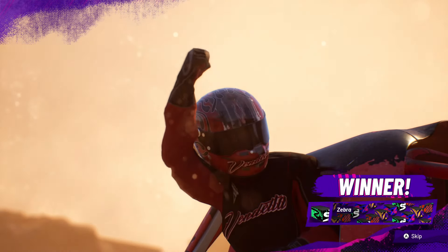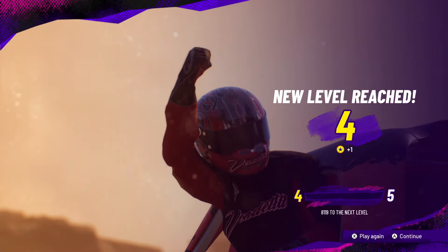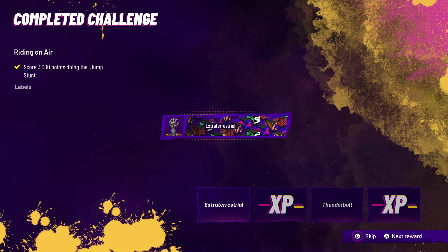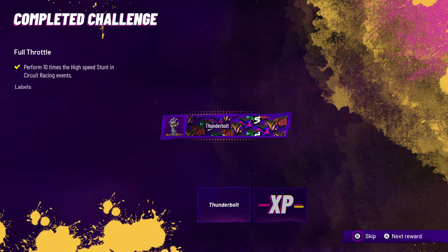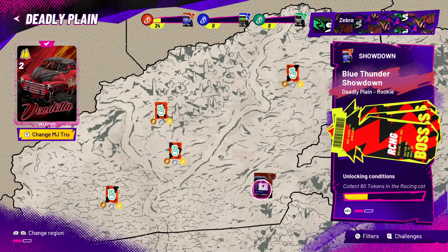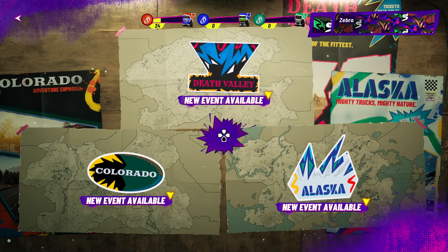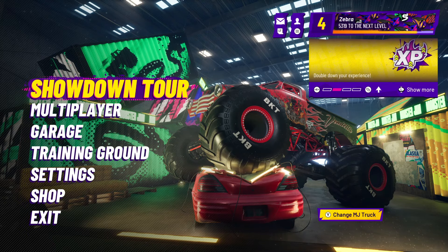Now we know what it means when somebody pushes it to the limit. Monster Jam family, I give you the victor — Vendetta! New level reached: level four, and with it we get a bunch of tokens. Our completed challenge: Riding on Air — score 3000 points doing the jump stunt. That was a super fun taste of all the action in Monster Jam Showdown. There's so much more to it — different areas and locations with different game modes. If you want to see more monster truck action, let me know if you want this to be a full series. That wraps it up for today's episode of Zebra's Arcade. Thank you guys so much for watching. See you next time!